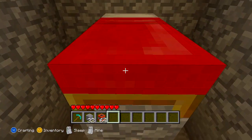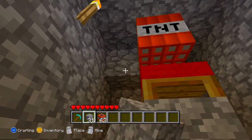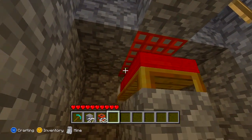Once you have done that, all you need to do is place a bed down on top of it. You will then need to get two TNT blocks and put them above the bed, so that when you wake up you glitch into the TNT. Put cobblestone around the TNT to keep it all in place.